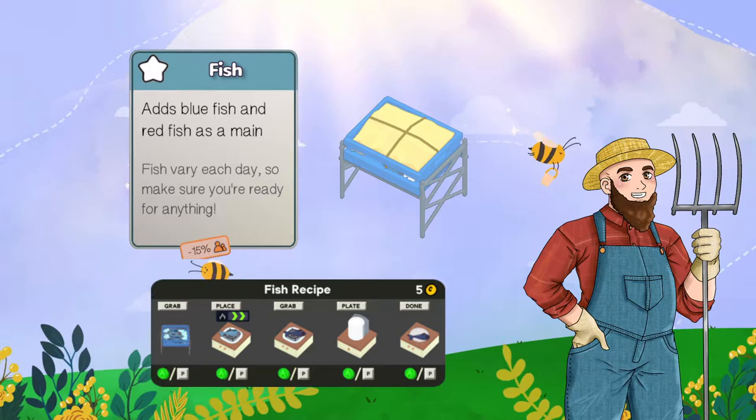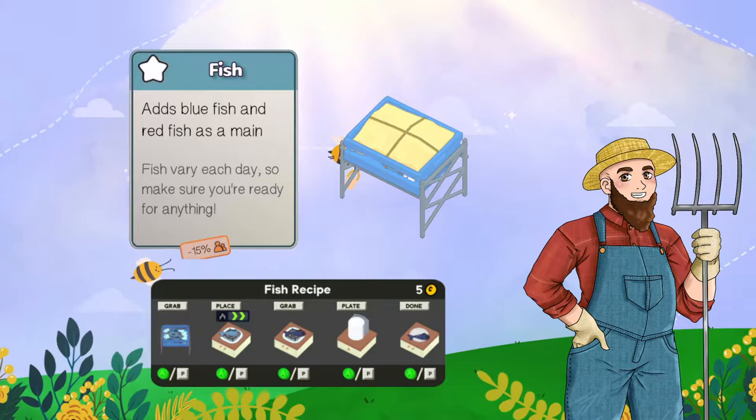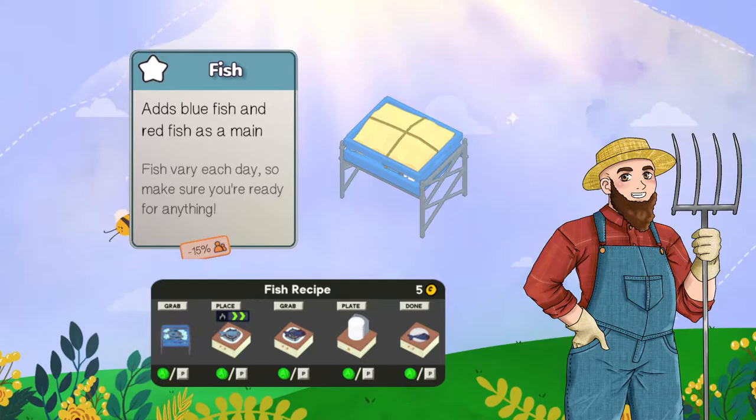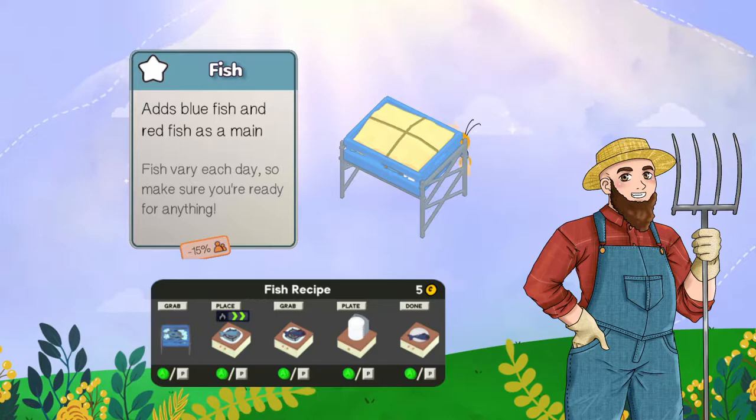Fish is one of those unique dishes that you start with blue fish and red fish as a main, so you will start with two of the bins that you see on the screen. The thing with fish is that the bins are always randomized, which means that the blue fish will never be in the same spot every single day, nor will the red fish, or if you have any other selections. As it says on the card, fish vary each day, so make sure you're ready for anything. Meaning, you cannot set up a blue fish automation line, because the blue fish may be red fish, or it could be oysters or crab cakes, depending on the other cards you have.